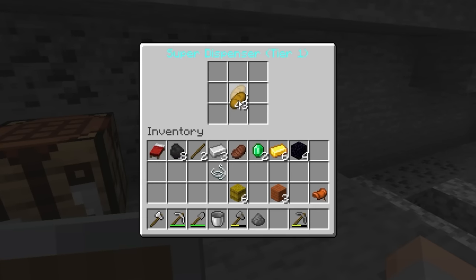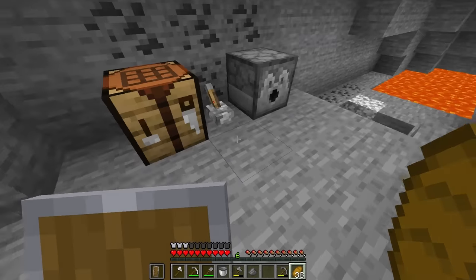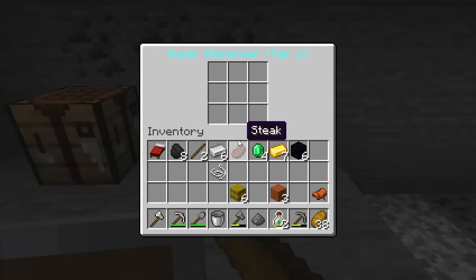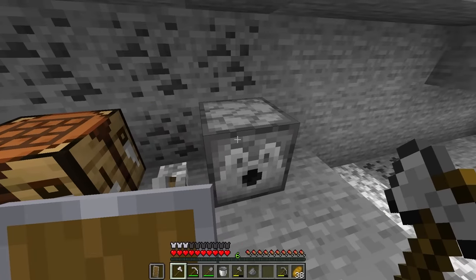I'm going to waste some of my bread — I'm going to put 10 in and we're going to gamble. Please give me gold. I see iron. XP bottles — nice. Yes, there's one. We literally need one more. I'm putting the emeralds back in. I'm going to waste all of them. We got one back.